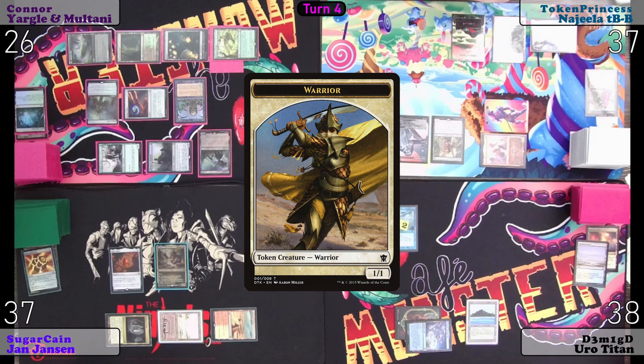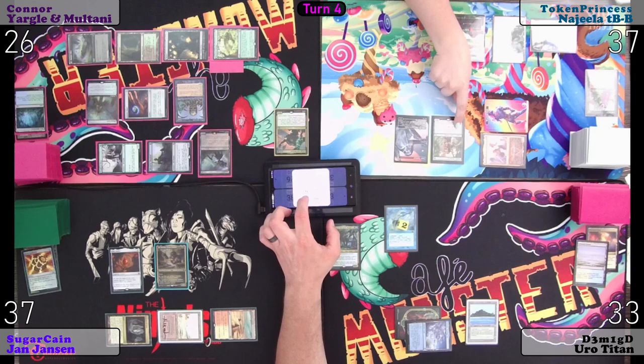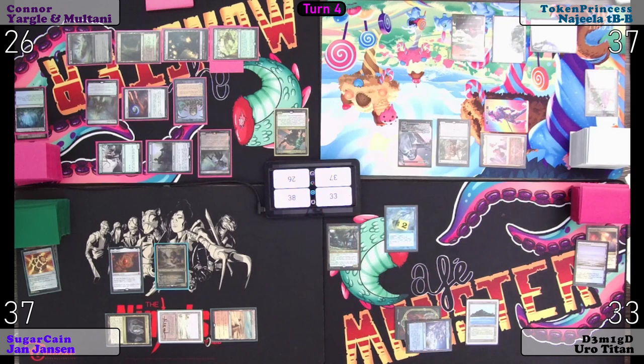Take four — actually I believe it's one more because Najeela gets the exalted total trigger. Because the other one doesn't come in until after that trigger fires for her being the only attacker. Right, that's how I stack the triggers — obviously. And then I will pass the turn. I have to pay attention to Esper Sentinel.